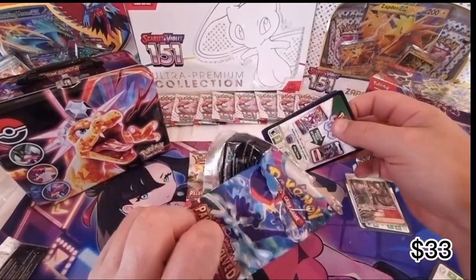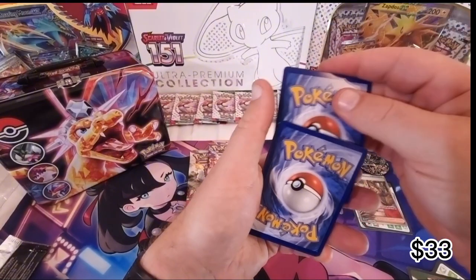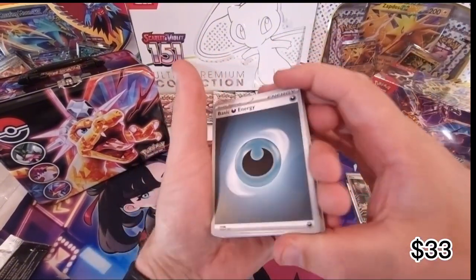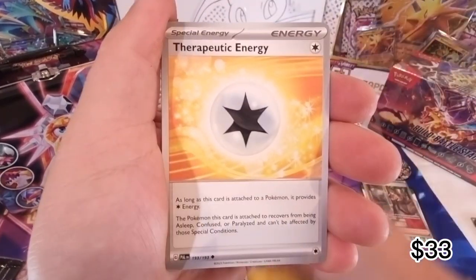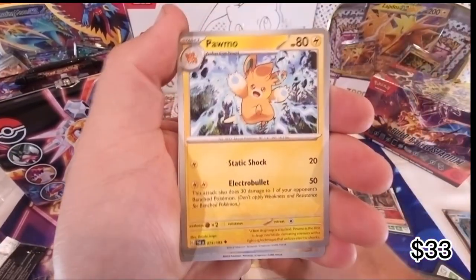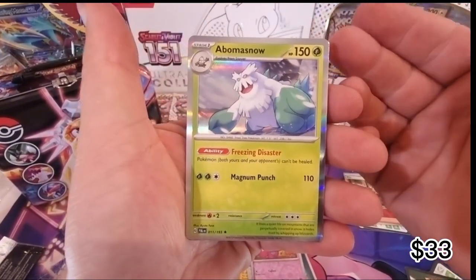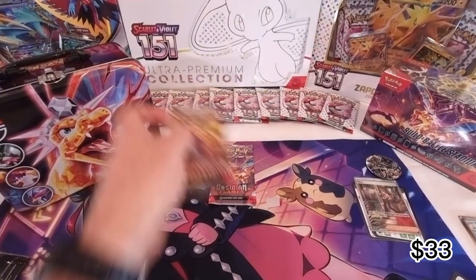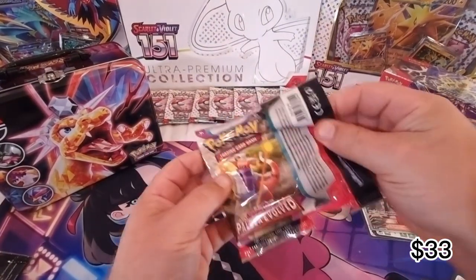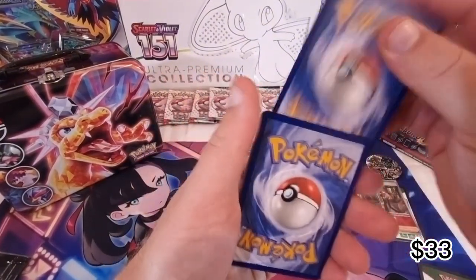Now we have Paldea Evolved. I have never pulled anything good from Paldea Evolved - I've opened ETBs, I've opened individual packs and I have never got one good pull from Paldea Evolved. Therapeutic energy, Choice Belt, Hormush, Sparse, Tinkatink and there you go, as usual. I don't know if the hit rates on Paldea Evolved are just extremely low or there's just not much good - I really don't know, but I have not hit one.